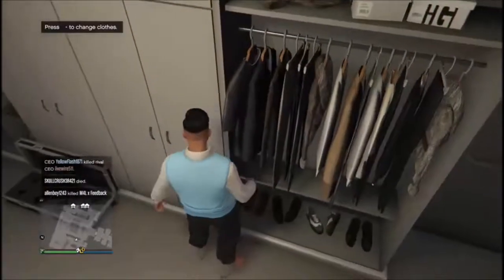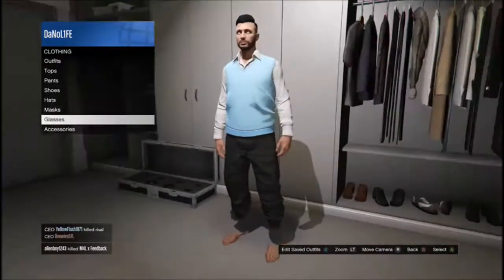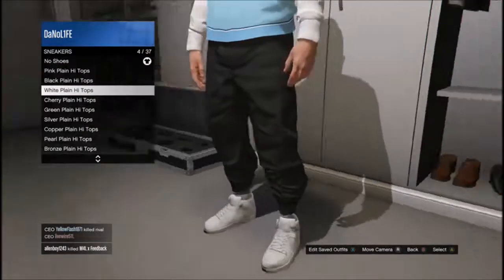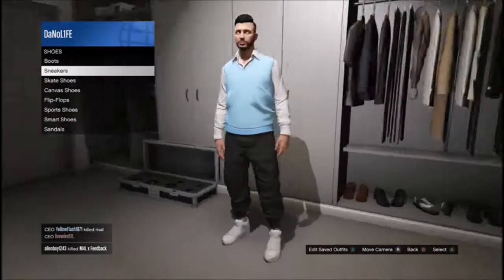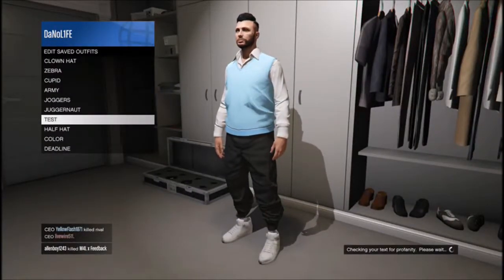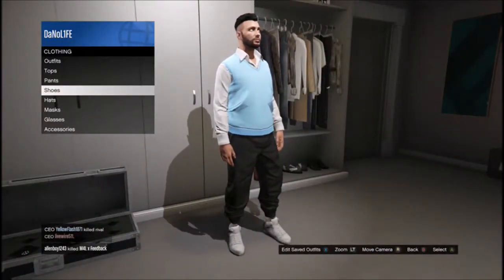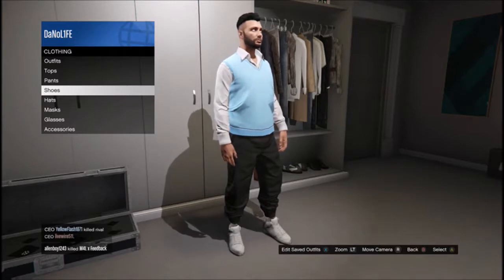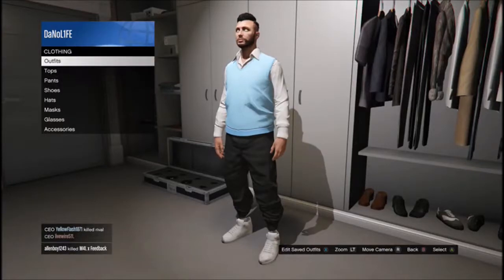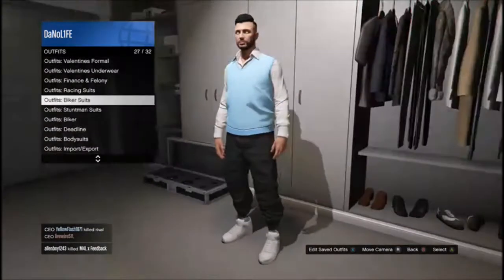Go to Change Clothes, put on Shoes — Sneakers — and select the white plain high tops. Save this outfit. Now you're going to want to be in an apartment, CEO office, or similar building with a telescope, and make sure you have this outfit saved.